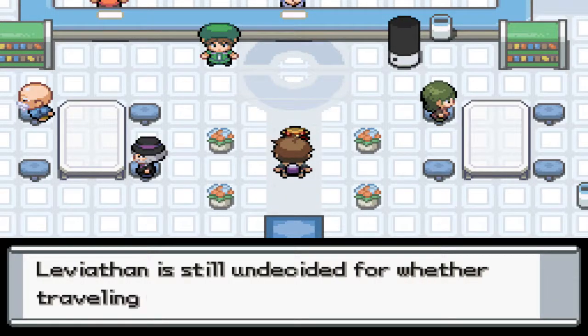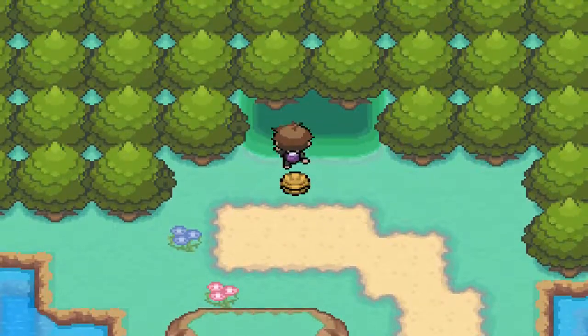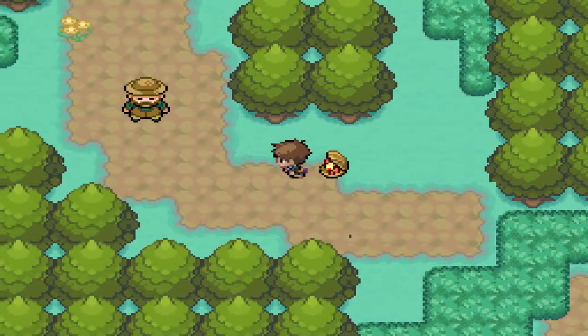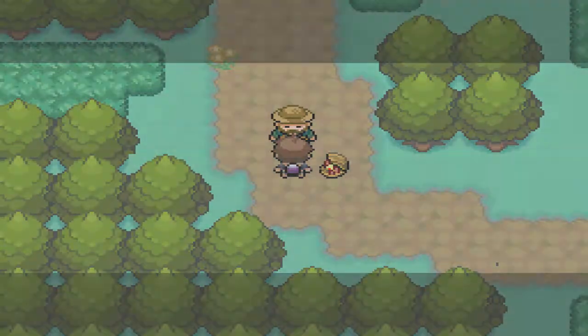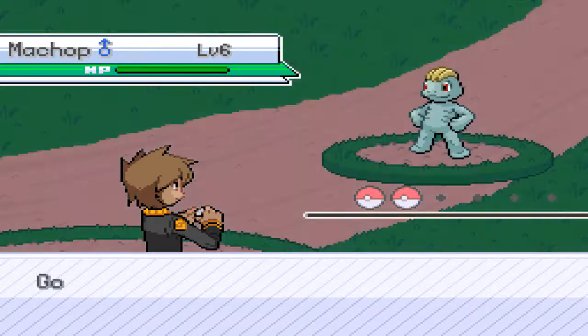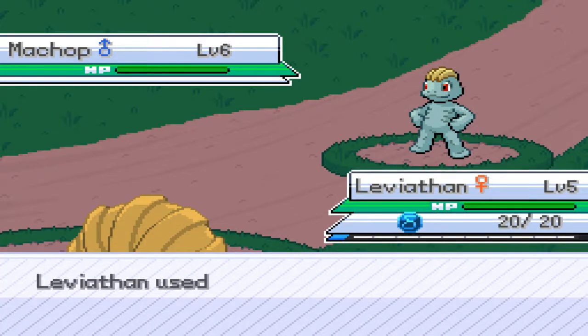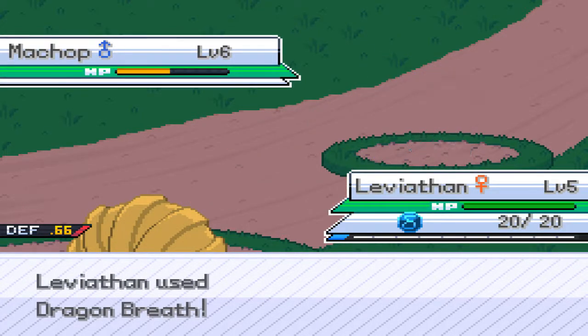Okay, so Leviathan. It's a Shade Forest encounter — you're a trainer. Hiker Max — hi Max. Dragon Breath, Dragon Breath. Oh yes, the power! You're dead. Get wrecked, get destroyed.